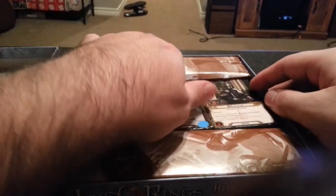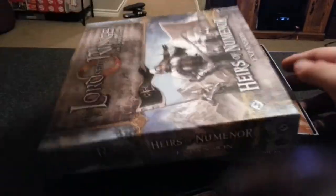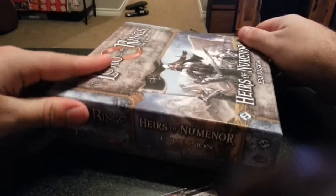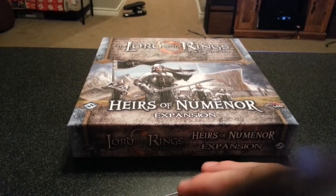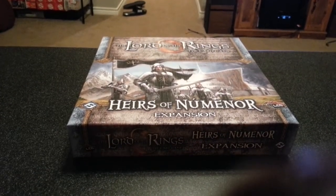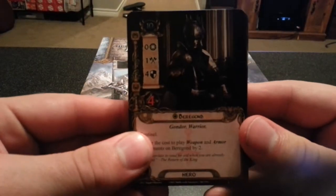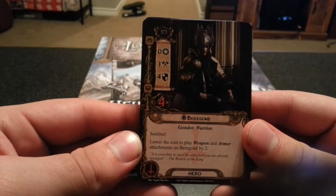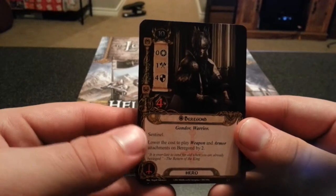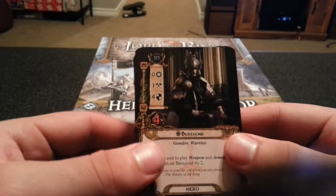I'm going to show you the player cards first. First we have Behrgond — Sentinel. He has 4 defense. That is insane. Lower the cost to play weapon and armor attachments on Behrgond by 2. Four defense for a tactics hero — that is just absolutely awesome.